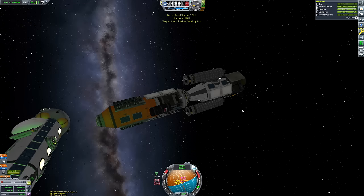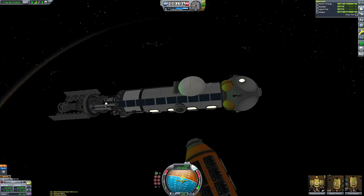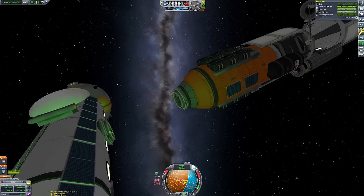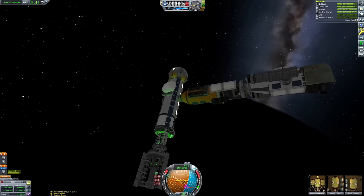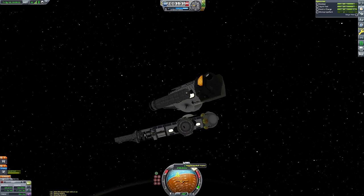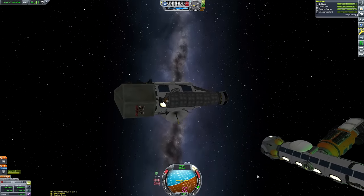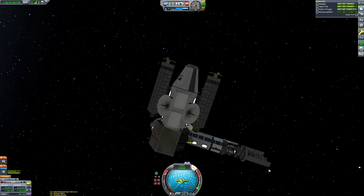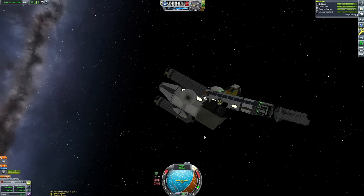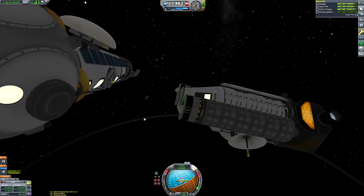We coast towards it very slowly — plenty of time to make adjustments. I made a slight mistake: I was still controlling from the command pod set midway along the fuselage, which wasn't accurate enough. So I set the actual docking port itself as our control point by right-clicking it and pressing 'Control From Here.' Then the target node on the nav ball actually aligned with where our target was, and we got a nice clean dock.